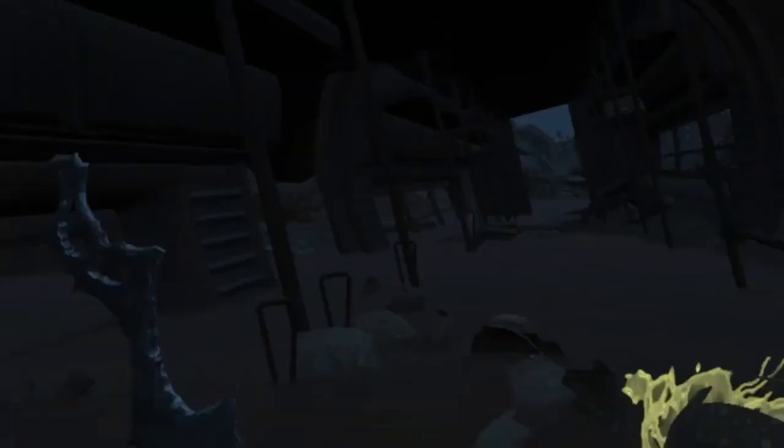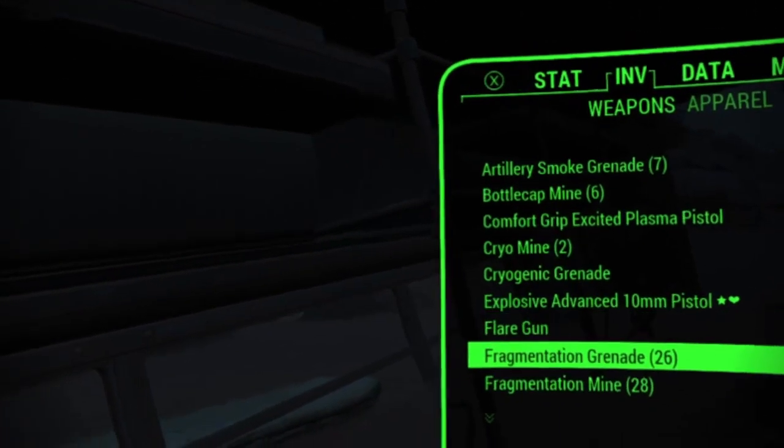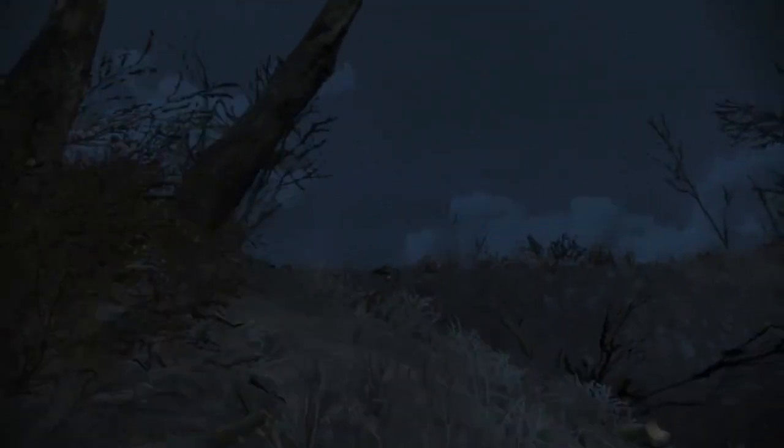There we go — we got some grenades in here. Mirelurkers! There's babies. Take a mine — you know what you can do here: take one of those mines we just found and see if they're going to follow me. I guess they're not going to follow me. Good for them.